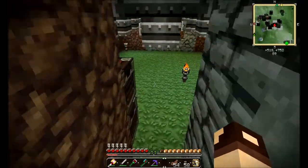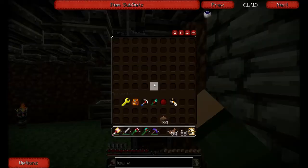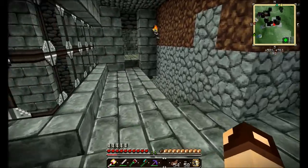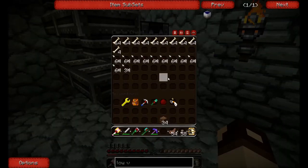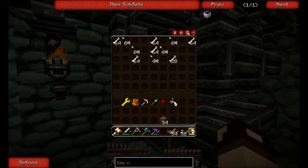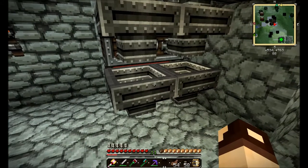Right down here's our spiders — nothing in there but we have all this string. And all this string, and then we'll come over here to this skeleton spawner. Yep, look at all the arrows and bones we have here — nothing there, and it looks like we're full up down here. Yeah, we're still getting stuff — a lot of arrows.